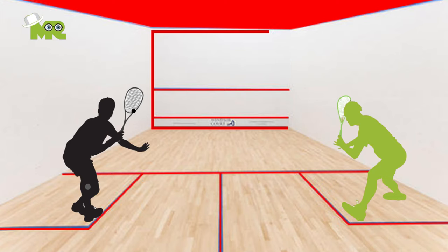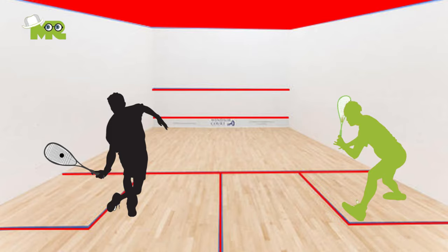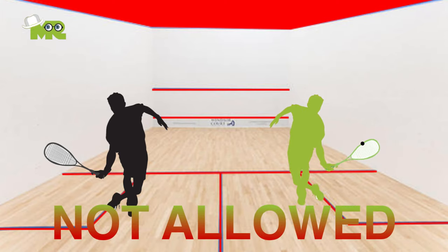Rule 6: The ball must hit the front wall on each shot, but the ball can hit the other walls before or after. Rule 7: Players are not allowed to hit the ball twice. Rule 8: The receiving player must hit the ball before the second bounce. Rule 9: Players are not allowed to carry the ball.